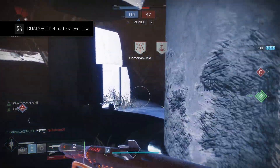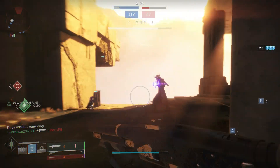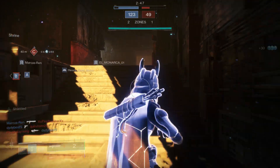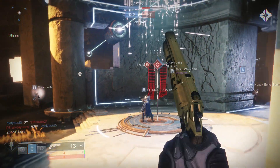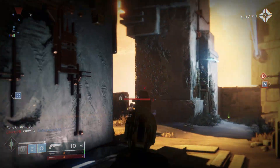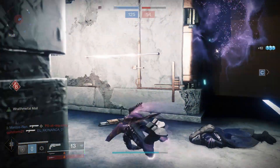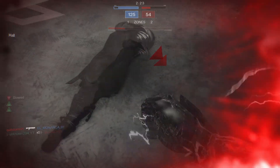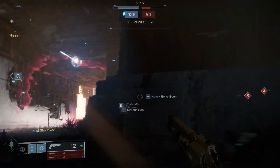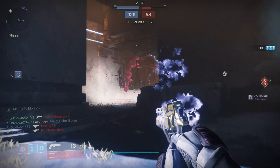It really surprises me that I don't see more people using the Dragon Shadow. I've been using it ever since it got that buff in year one — the extra mobility triggers the reload and it's been amazing ever since. For some reason it never really gets much attention; it never really passes popular Hunter topics like Stompees. And I get the Wormhusk — it saw a resurgence last season and is still riding a wave of popularity. Even with void battery not being as popular as arc battery this season, I still see the Wormhusk quite a bit.